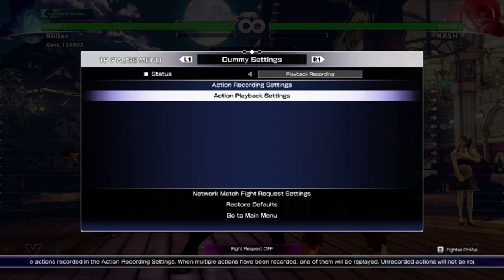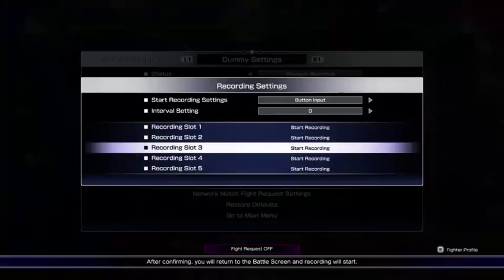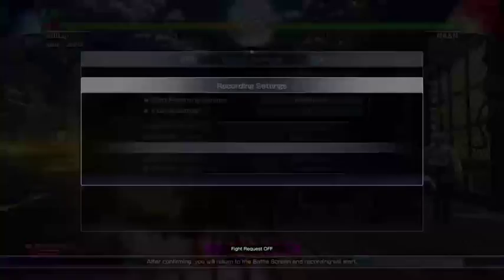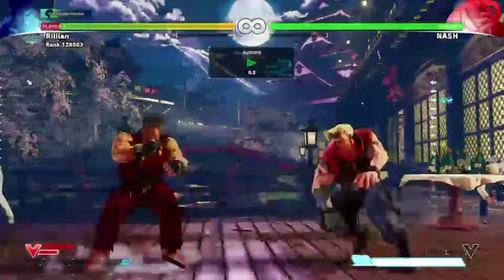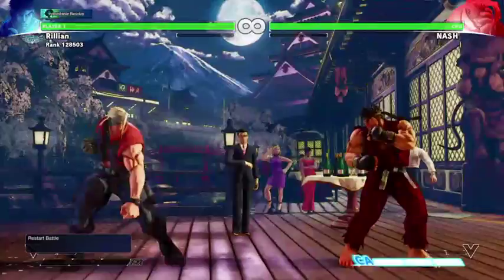If the Nash player every time dashes up and tries to throw you, and every time you hit them with something or try to — when they get full meter, they have the option of just hitting super. And this can be really bad for you depending on where you are in the setup. They also have the option, if you definitely make sure you hit the button every time, of potentially trying the medium kick or the medium kick sight. Now I have to decide whether or not I'm going to sit quietly and wait for Nash to come up to me, or am I going to hit a button?